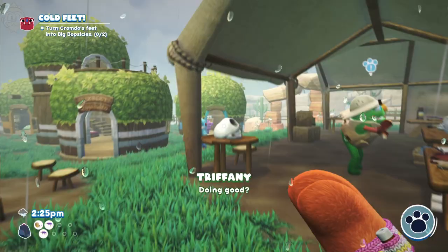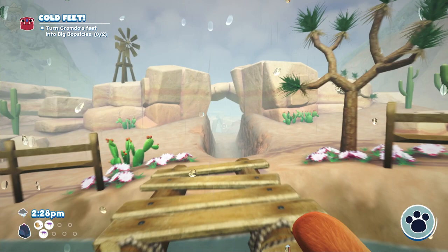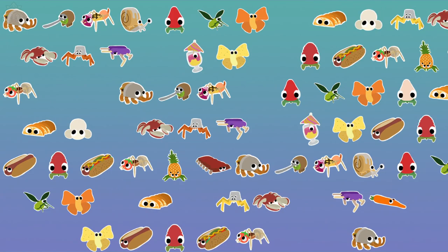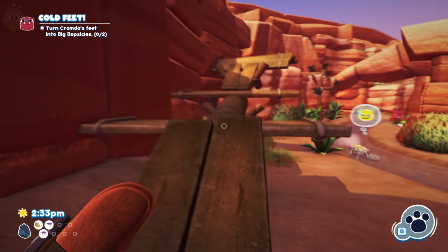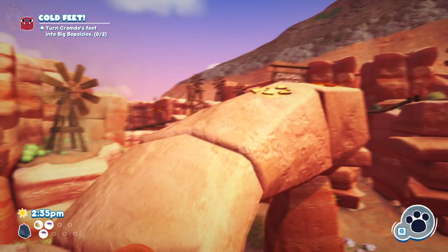So, let's go. By the way, the more bugs that you actually get, the longer it takes to load — just so you know. Anyway, we're going to head back to the desert now. Head back to Scorch Gorge. And we need to make sure that we turn his feet into bobsicles. Otherwise, it will not count, and we'll have to do the whole thing over again. So, do just keep that in mind.